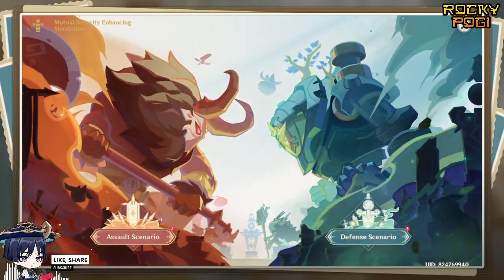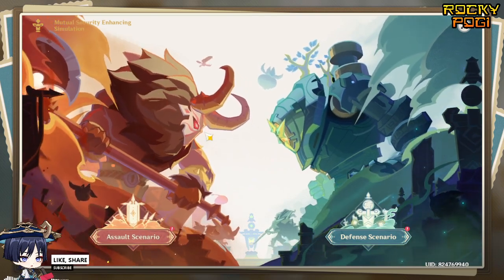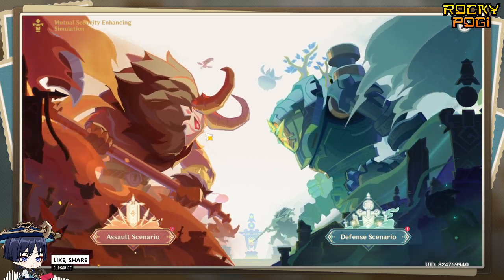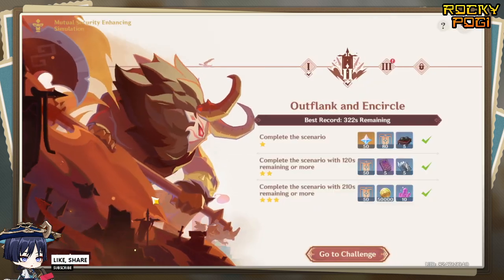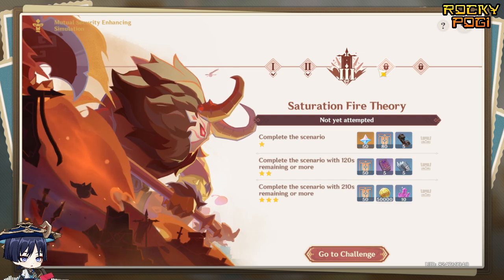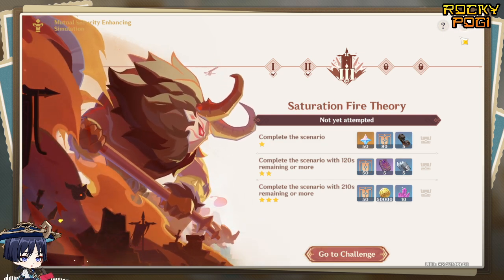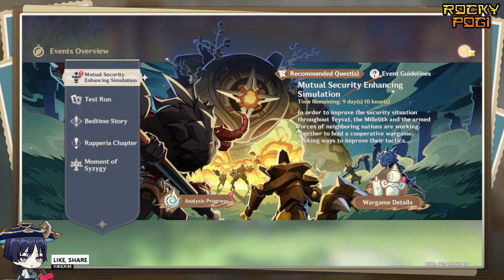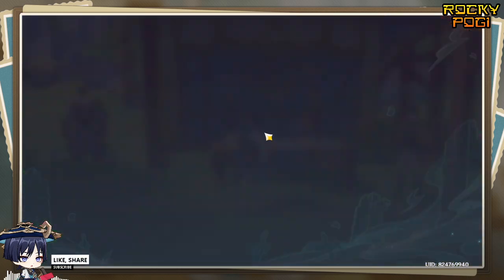We are on Part 3 of the assault scenario and defense scenario of Mutual Security Enhancing Simulation of Vision Impact 4.7. Here we go, Part 3 — situation fire theory. Let's go to the challenge right here.